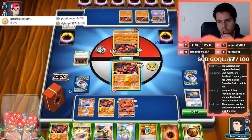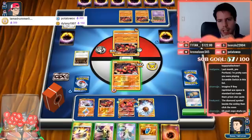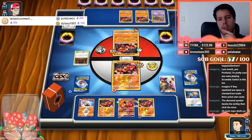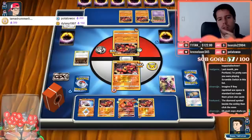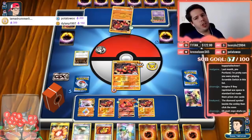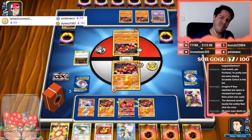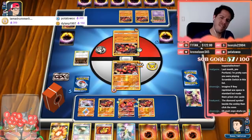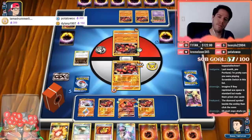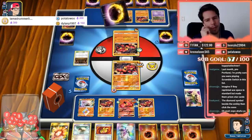We draw first blood! We would really like to find a Stadium card to counter this Shrine, but we don't. We'll take the first knockout here. Past the Sledgehammer turn we should have the advantage. Losing this Buzzwole really sucks — the Strong Energy hits me for 50.